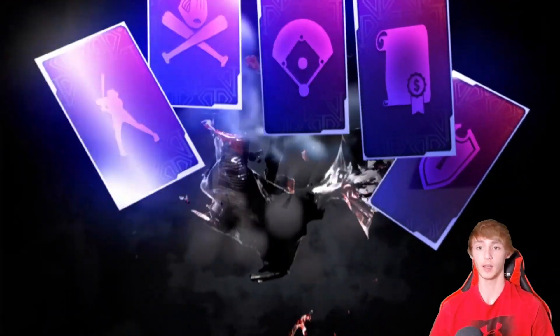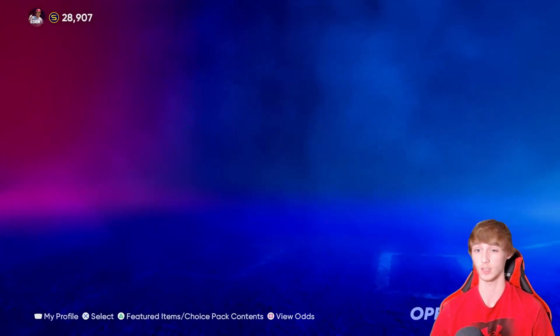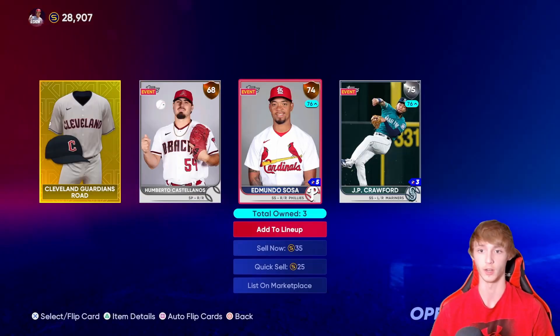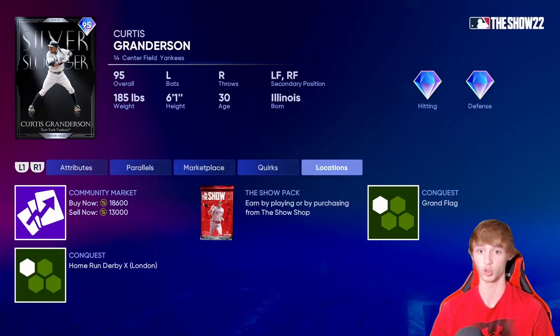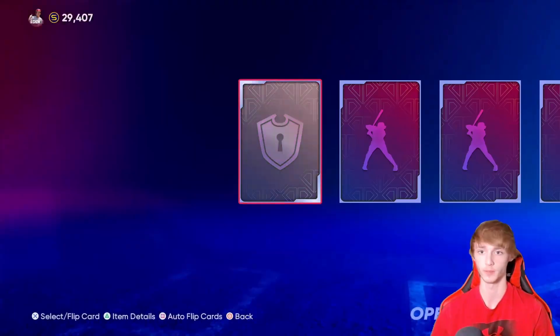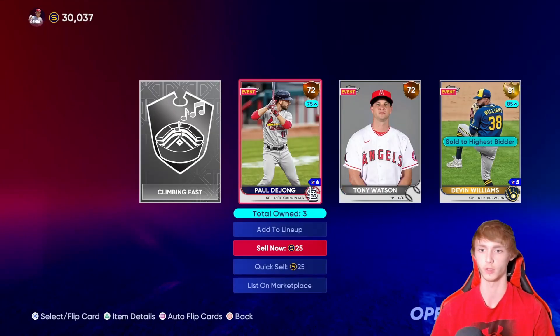One more standard pack and no diamond for us from the standard packs. Now we'll see if we get something from the headliners. This one has a Vita Blue — please god do not give me him out of the set 6 headliners. He has like 14,000 stubs though somehow. No diamond in this one. The set 26 headliners has a Curtis Granderson who's about 13,000 stubs. We'll see if we get something good — and we get a gold card, Devin Williams.